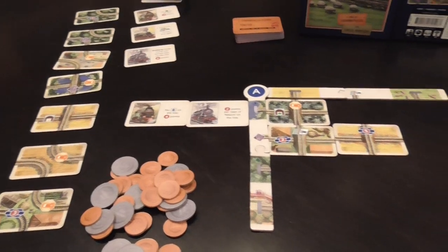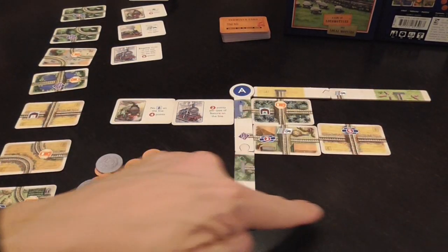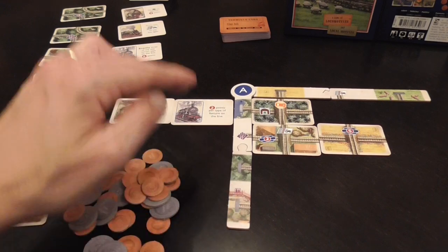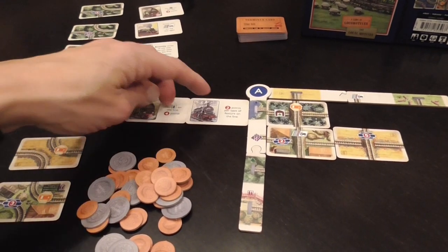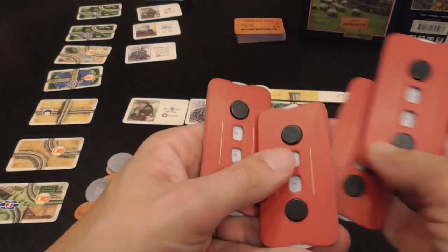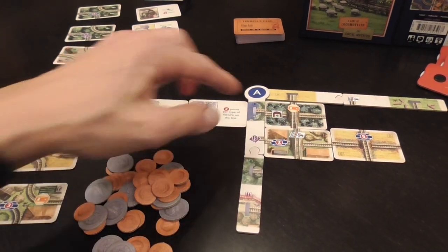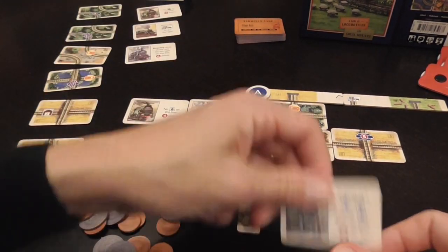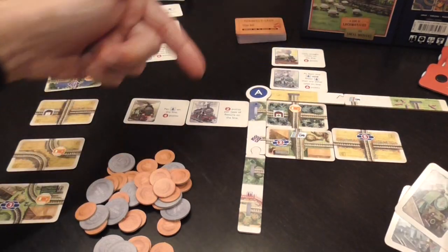When I complete a line — which is when the line that starts from it reaches one of the edges of my tableau — I check to see if I fulfill the trip requirements, and if I do I score victory points. You have trackers to keep track of points as the game progresses. Each line can have up to two trips planned.